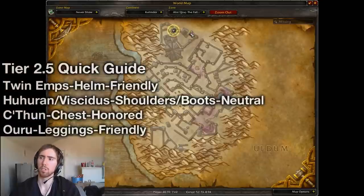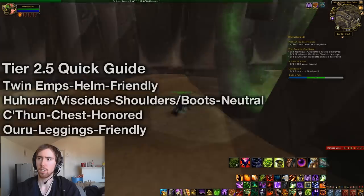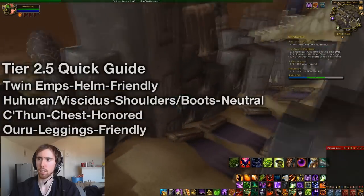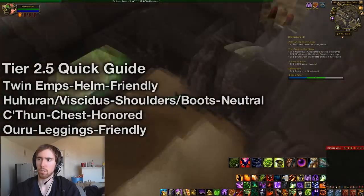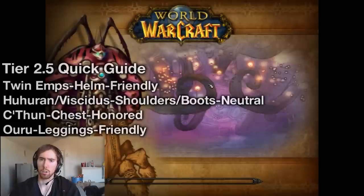It's me, it's your boy Asmin Golden. We're over here at AQ. I'm going to show you guys how to get the Tier 2.5 gear set from AQ 40. AQ is at the top of Silithus, and the Temple of AQ is over to the right. You're just going to go inside here and we're going to start it up.